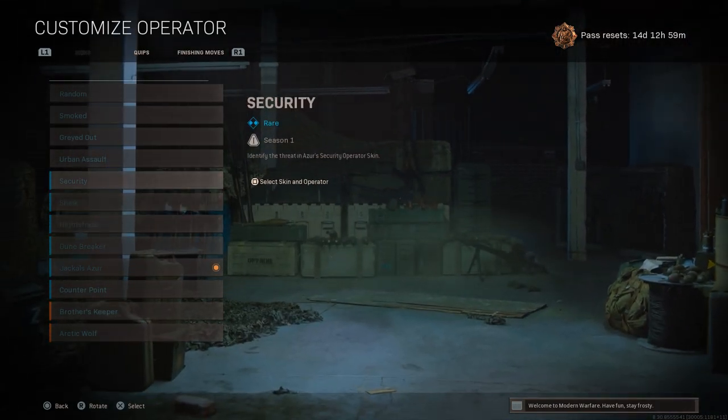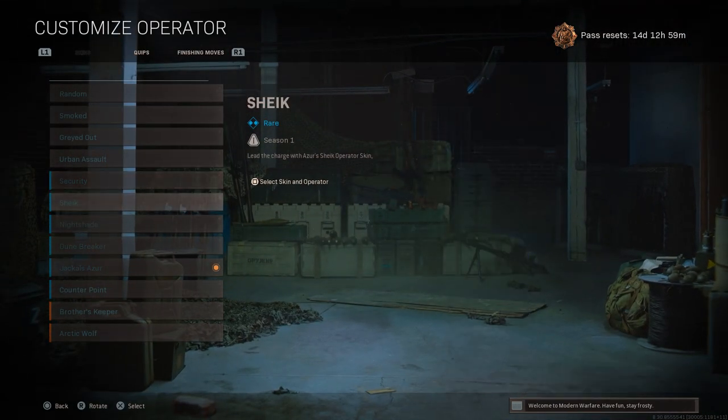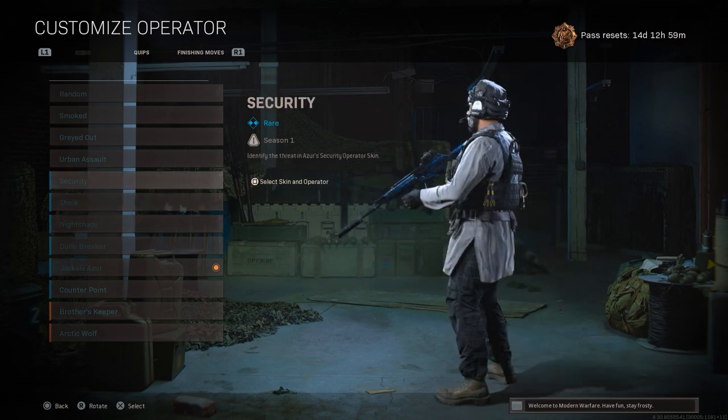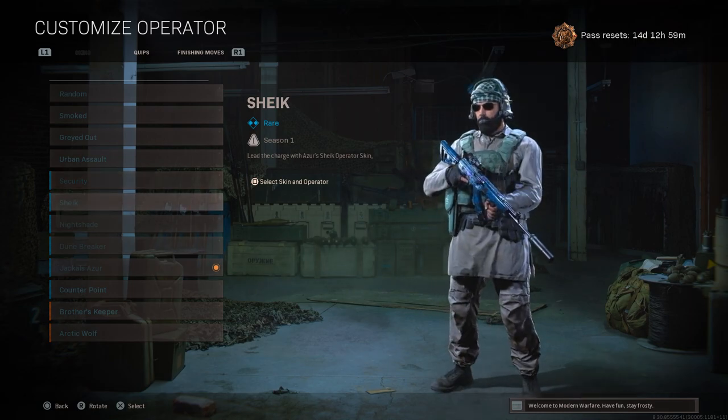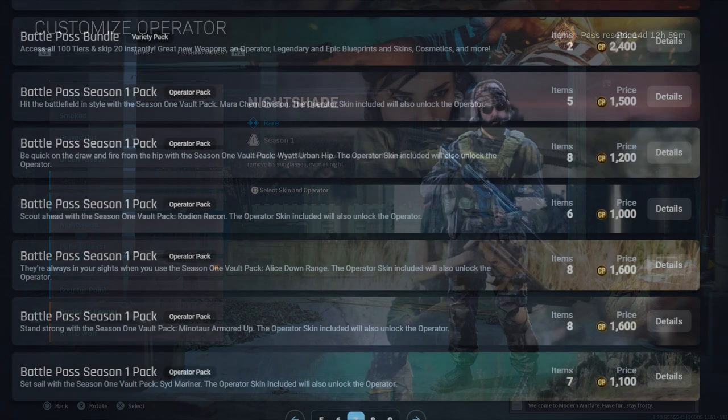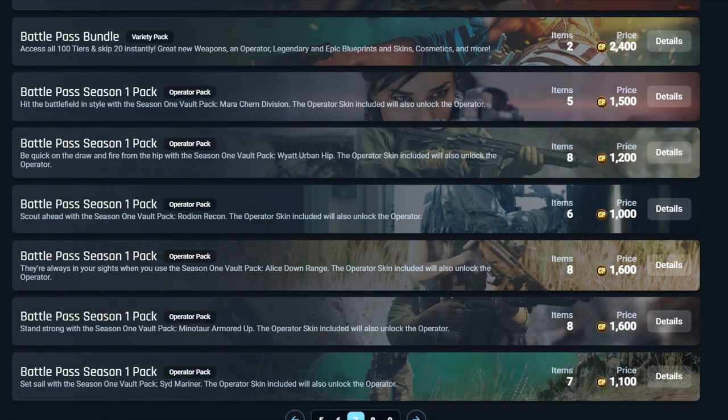That should be around when the new Warzone map comes out. Could be earlier, could be next week, or could be in Season 2 of Black Ops Cold War. I don't know when these are coming out, but you can already see on the card tracker site — where all the bundles are listed — that there are different vault bundles already there, with several entries, one for every 10 tiers, which corresponds to every different Operator skin.